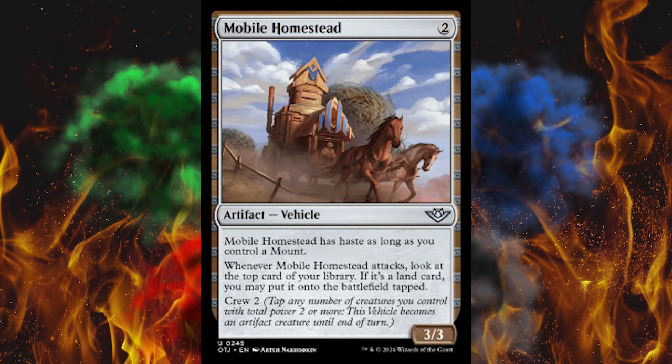Next up, Kellan Joins Up — my German brothers, what are y'all doing over there? It's a Legendary Enchantment. When it enters, you may exile a nonland card with mana value 3 or less from your hand — if you do, it becomes Plotted, even if it doesn't have Plot. Whenever a Legendary creature enters the battlefield under your control, put a +1/+1 counter on each creature you control. Legendary as a mechanic is going to be pretty good. You'd probably be playing 5-color at this point, but it's looking good.